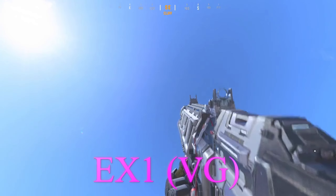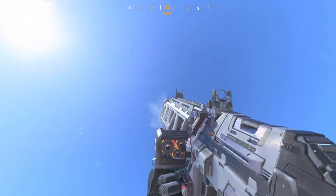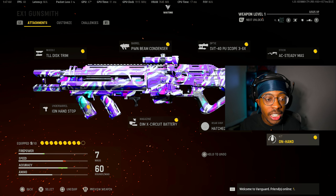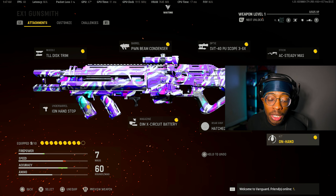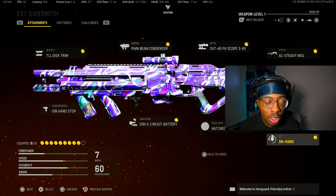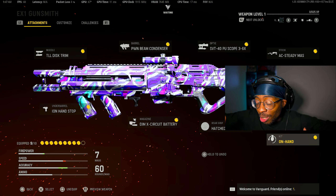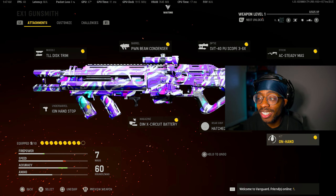The very last gun is the EX-1, the new laser gun in Warzone — this thing absolutely hits. A trusted source, Warzone Loadouts, says this is the best loadout he's come up with so far. The muzzle is the TLL Disc Trim, optic is the SVT-40, underbarrel is the Ion Hand Stop, rear grip is the Hatch Grip, kit is the Onslaught barrel, barrel is the PWN Beam Condenser, stock is the AC Steady Moss, magazine is the DIMA, and the proficiency is Steady — an absolutely dominant build. Let me know what you think and drop a like if you want a 30-kill gameplay.